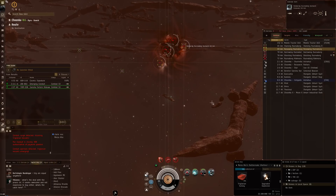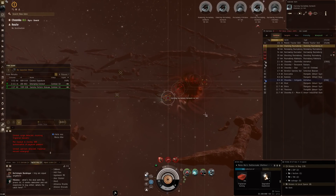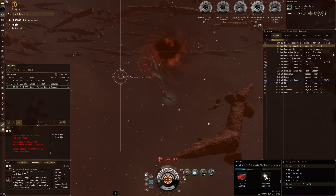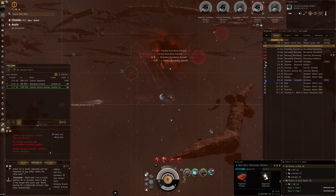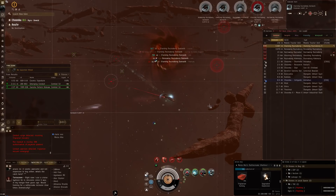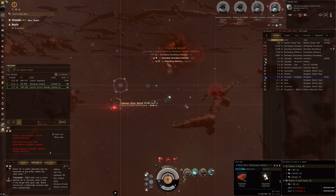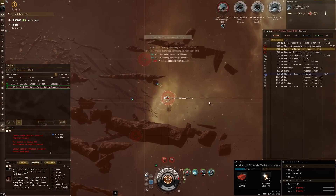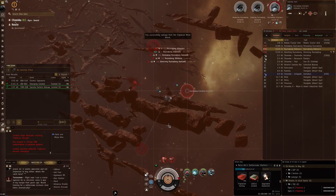This one starts with five on the first wave so we go straight in, target everything. I could use the target painter early but that makes me a bigger threat right away. Once they get into web range I launch drones - this time using Ogre 2s. There's definitely a higher damage number. We chain the looting process in - super efficient. That wreck is gone, next one is down.